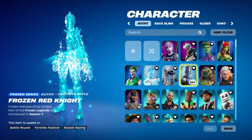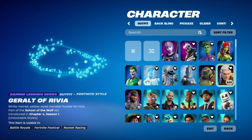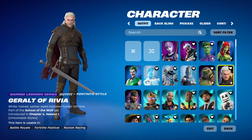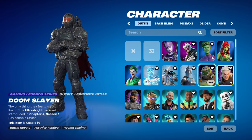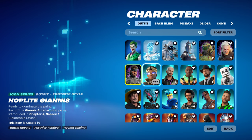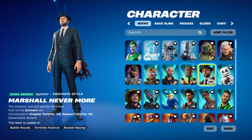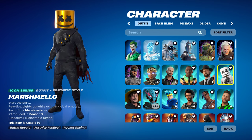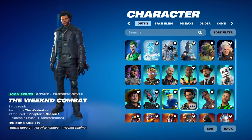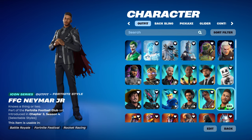Okay, Dark Rex, Beast Boy, Poison Ivy, and The Joker are my DC series skins. My Frozen series: Frozen Love Ranger, Frozen Raven, and Frozen Red Knight. My Gaming Legends series skins — I don't know how to spell it, pretty sure this is Master Chief in different versions, and then Solid Snake. Then Icon Series: I have a few — this one, this one, this one, Kevin, Lane, Marshall, Nevermore, Marshmallow, Mr Beast, Mr Beast 6000, Ninja, The Weeknd, Combat, Travis Scott, and FFC Neymar Jr.